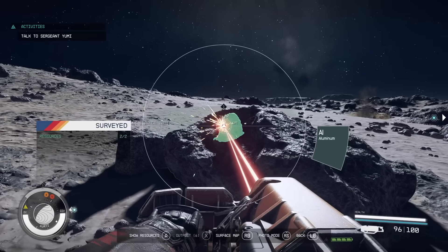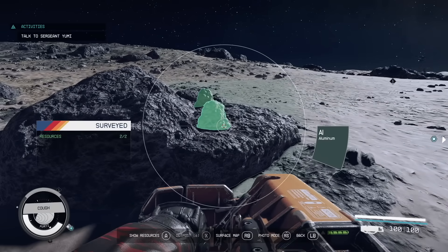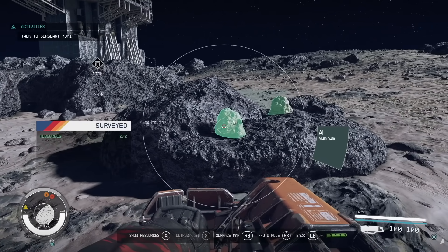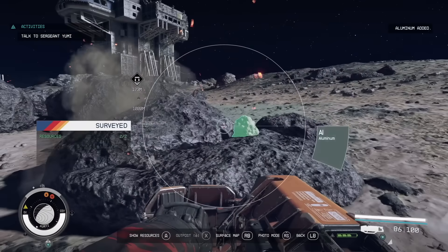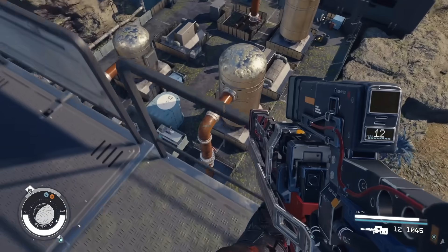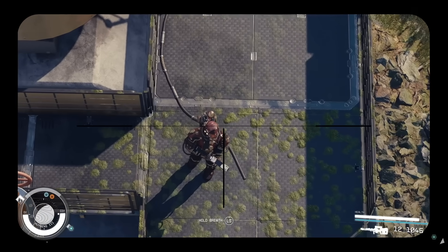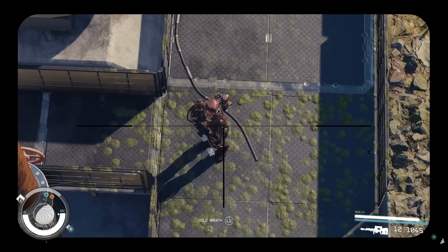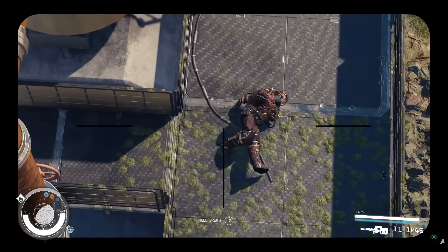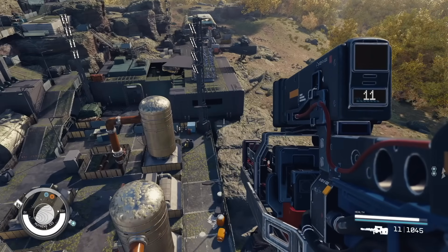Another big secret in Starfield is that some weapons have more than one way of firing. The Mag Sniper Rifle, for example, has a very powerful secondary attack — if you hold down the trigger without letting go, you can charge up your next round, doing significantly more damage than a standard aimed or hip-fired shot. That's the only other weapon found so far with additional firing mechanics, so let us know in the comments if you know of any others.